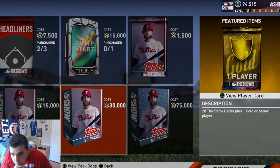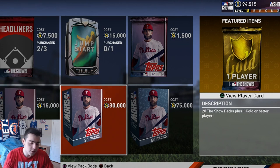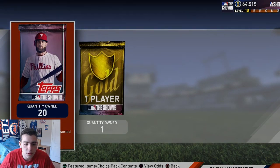Alright guys, I'm gonna slow these packs down. Hopefully I get a diamond in that gold or better. Hopefully I get some fire. But guys, if you're watching this pack opening, go check out my auction tip videos - I'm posting three more videos today counting this one. So two more after this, all about auction for beginners and the way to make mad stubs in this game. So drop a like, comment, and all that good stuff. Let's get into these 30k packs.